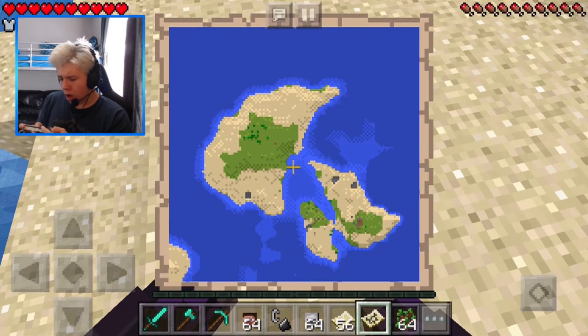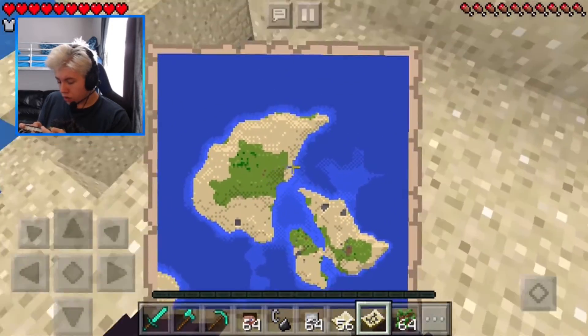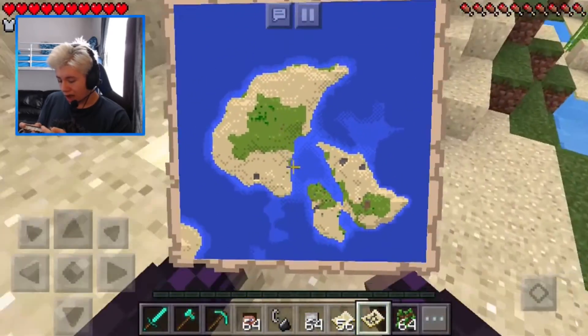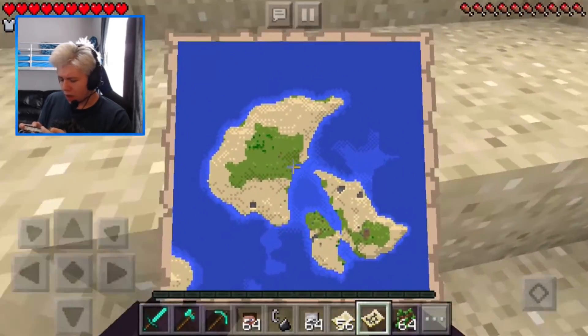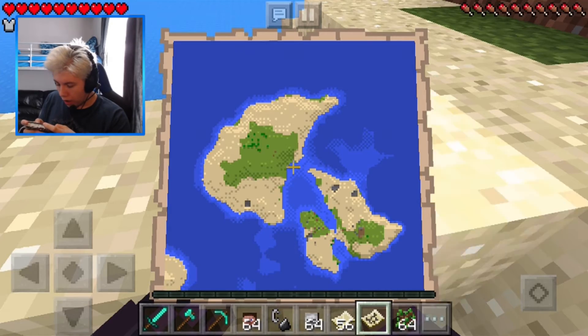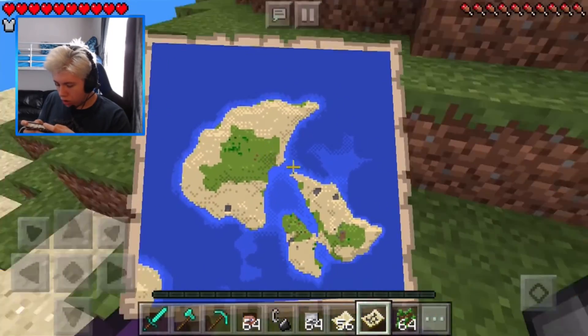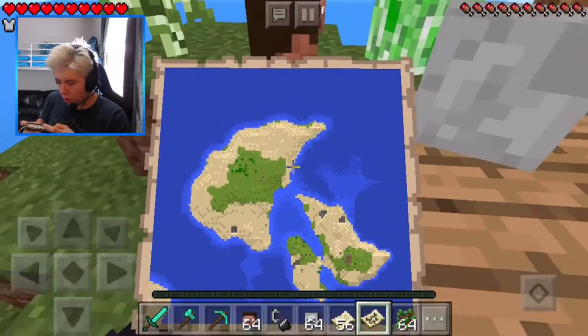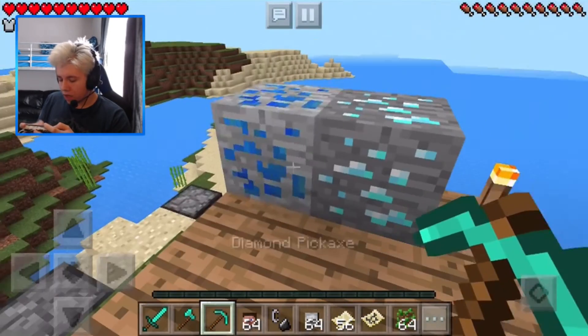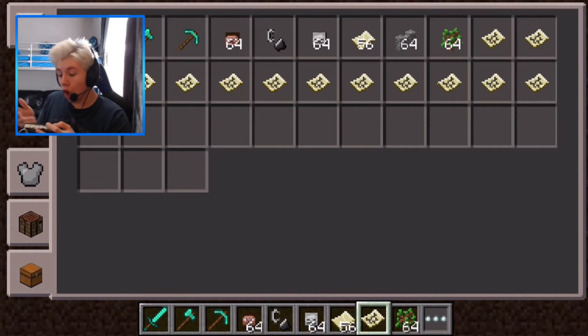The problem is I can't see where I am on the map, but this map is actually pretty small. I just can't find me, guys — if you find me on this map leave a comment to where I was, because I can't see it. Are we the red dot? I just don't know.